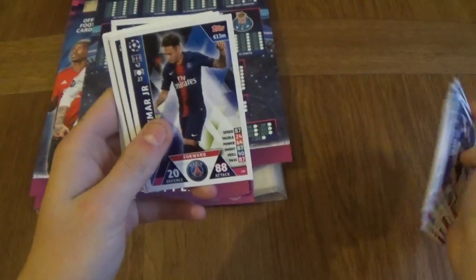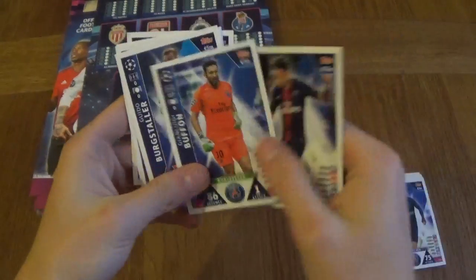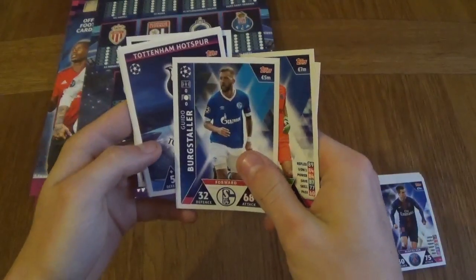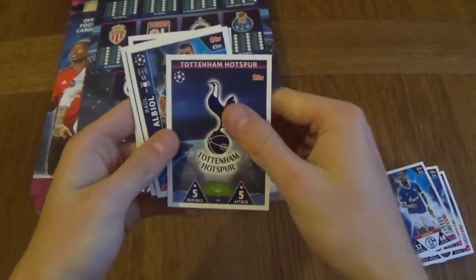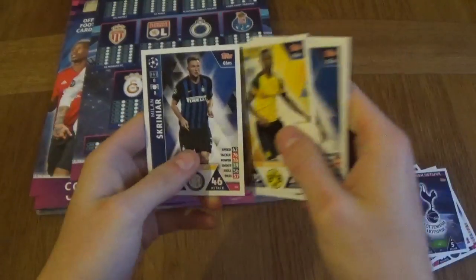So you can see all these cards are in there. New transfer kits, which is cool. Neymar — nice card, a really nice card. In Burgstola, we've got a Spurs badge, Raul Albiol, Asamoah, Diallo, and Skurna.